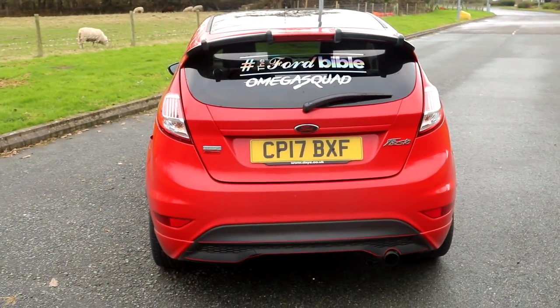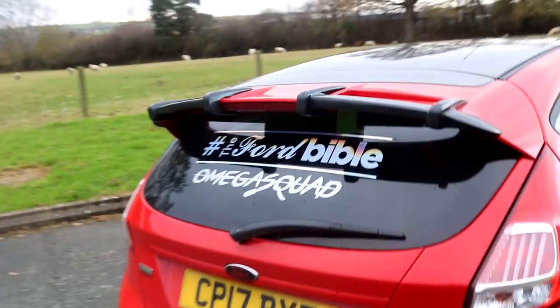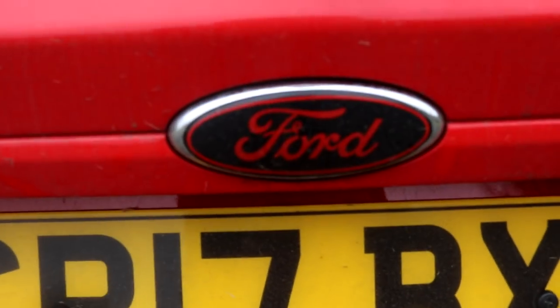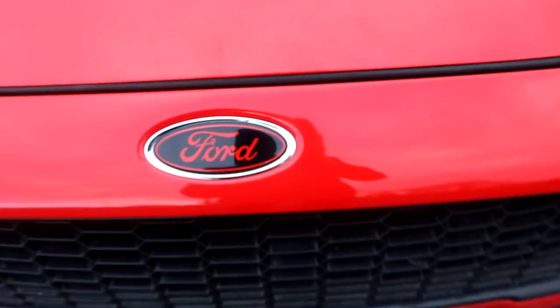After that, I took my car to a Ford Bible meet and I got this lovely oil slick Ford Bible sticker for the back. Look at that — it does a whole rainbow kind of thing depending on the light. It looks really good. Also with the Ford Bible sticker, I got these — the Ford badge has a gel badge over it, black and red. I've got one for the back and I've also done the same on the front.